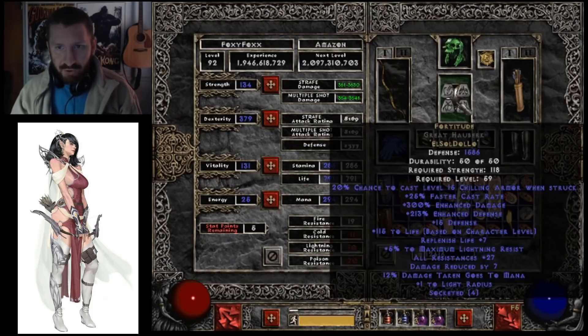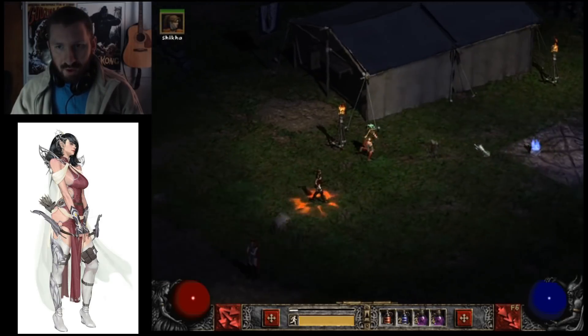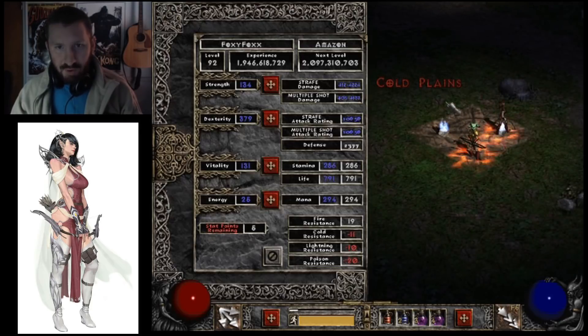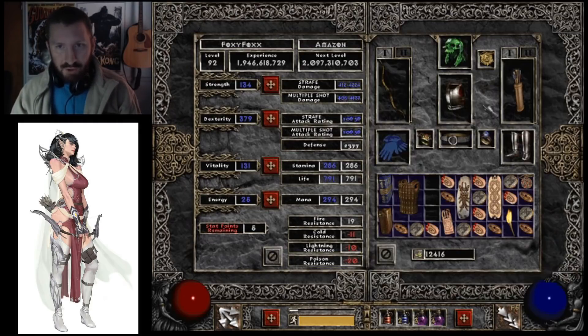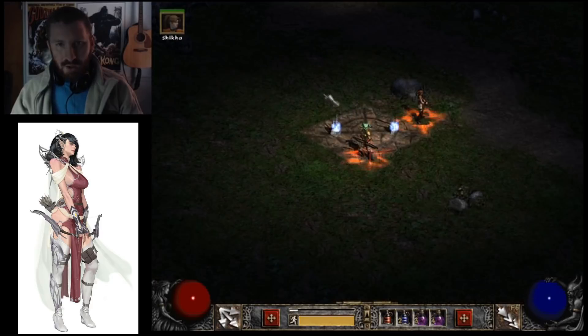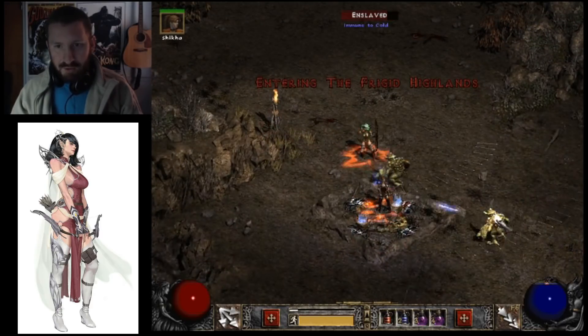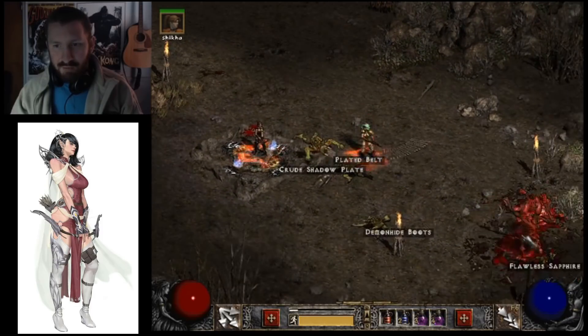Oh — 2,200 to 3,500 damage. And let's see what it's like with this Faith Aura — the Fanaticism. 4,100 damage. So that's pretty cool. I'm excited to do some Chaos run comparisons.